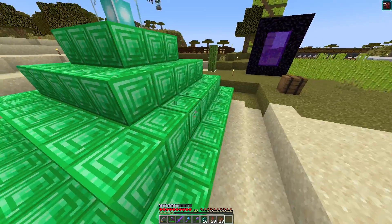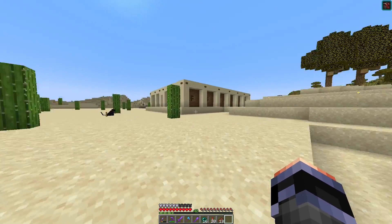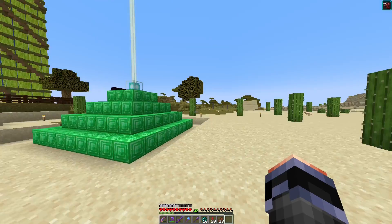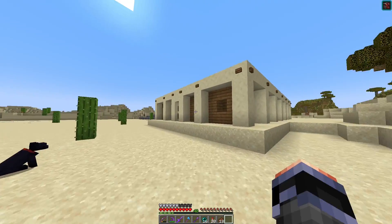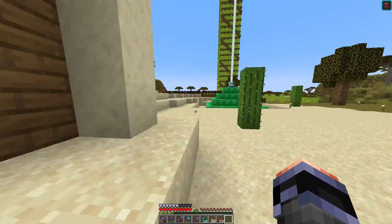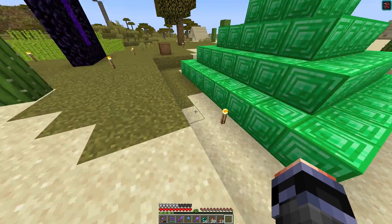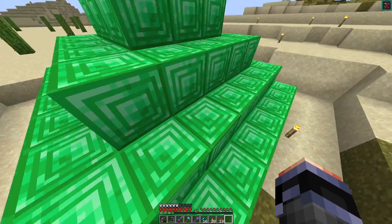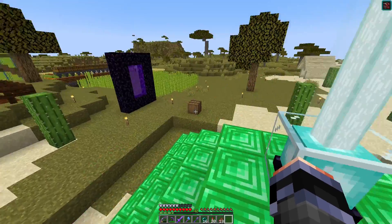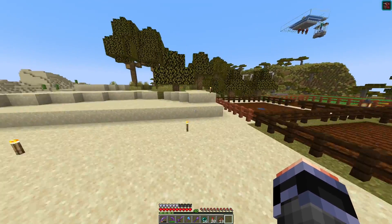Over here is my pretty large emerald beacon. I got this from trading tons and tons of paper from that super large sugar cane farm. I traded all the paper, got two stacks and 36 emerald blocks, and turned it into a beacon. This is my main beacon for this area — it gives me Speed II effects because who doesn't like running fast.